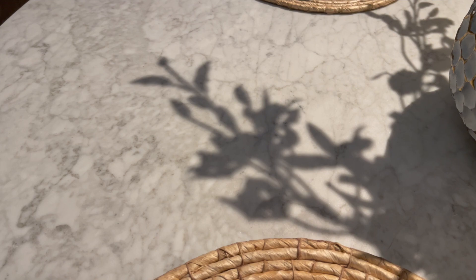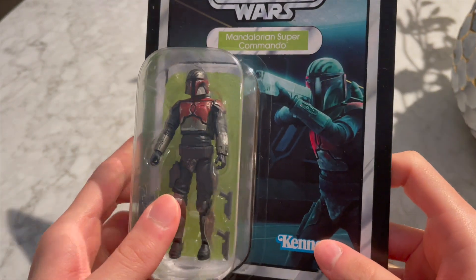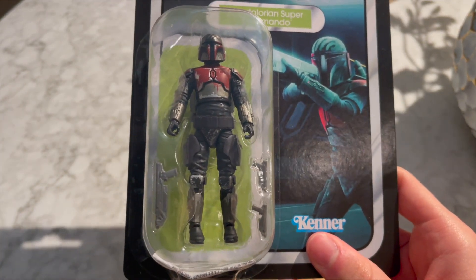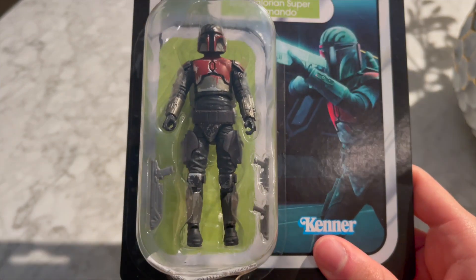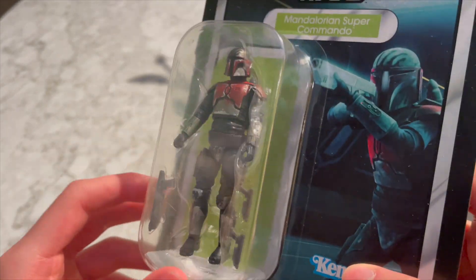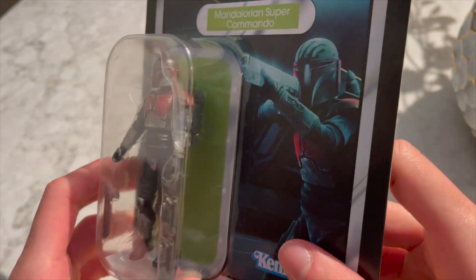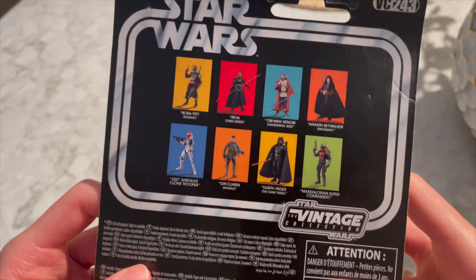Hey guys, welcome back to the review. We've got the Mandalorian Super Commando, which is seen in seasons five and seven of the Clone Wars. These are basically Death Watch people that joined Darth Maul after he decapitated Pre Vizsla — yeah, that was something. They wear armor in Darth Maul's red color to show true loyalty to him.